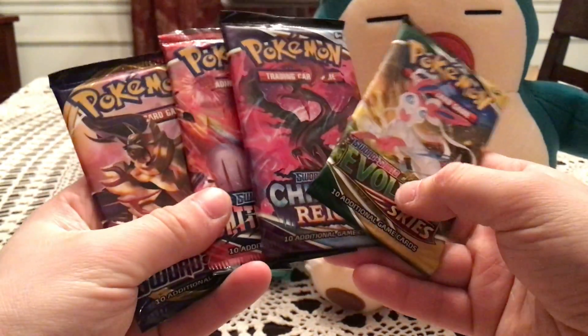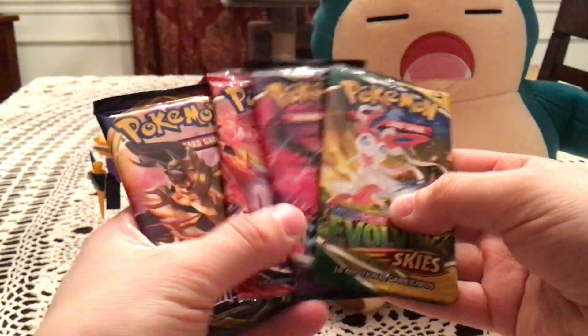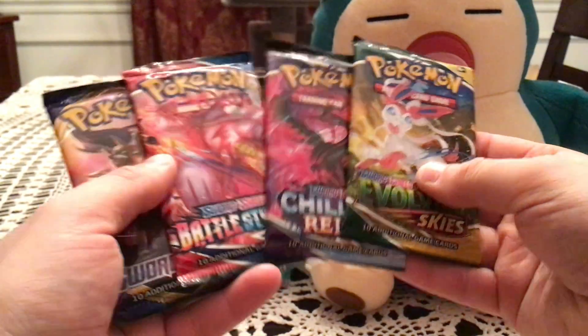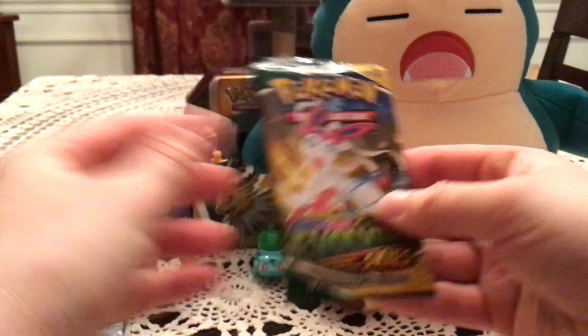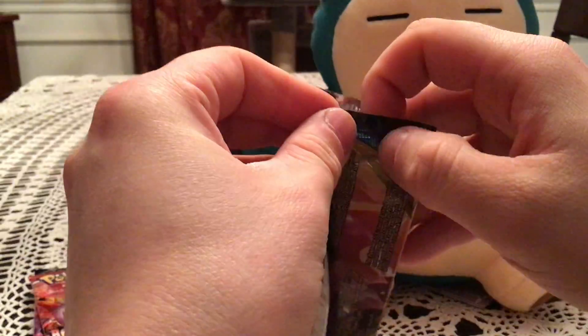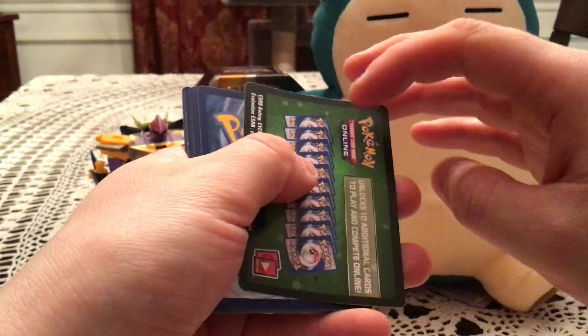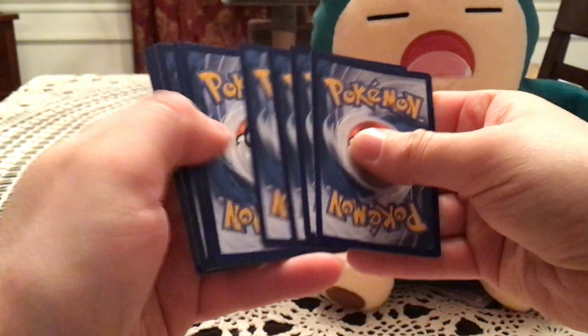Same four packs as before. I still think it should have had two Evolving Skies and just like two others — like two Evolving Skies, one of these two, within one Sword and Shield. But this is honestly fine again. Four different sets means four different opportunities at a whole bunch of different things. We will go oldest to newest, starting with Sword and Shield base — I literally almost went right into the Evolving Skies pack for some reason.